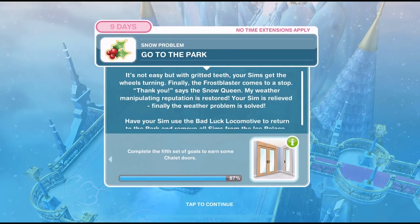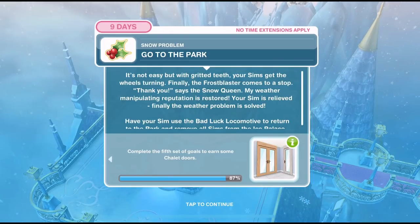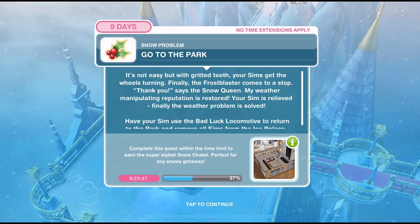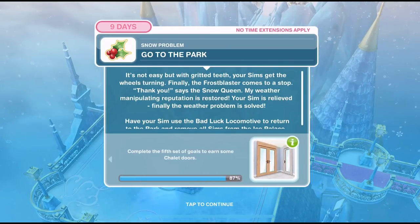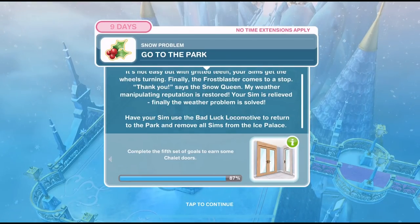Now we need to go to the park. With gritted teeth, your Sims get the wheels turning. Finally, the frost blaster comes to a stop. The snow queen says: thank you, my weather manipulating reputation is restored. Your Sim is relieved — finally the weather problem is solved. Have your Sim use the bad luck locomotive to return to the park and remove all Sims from the ice palace.